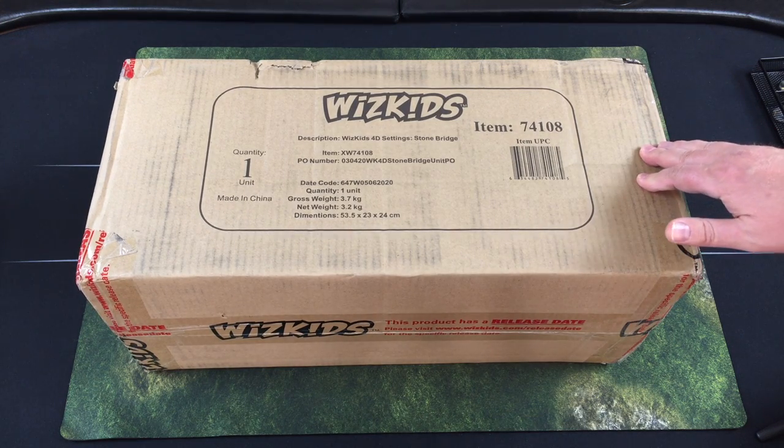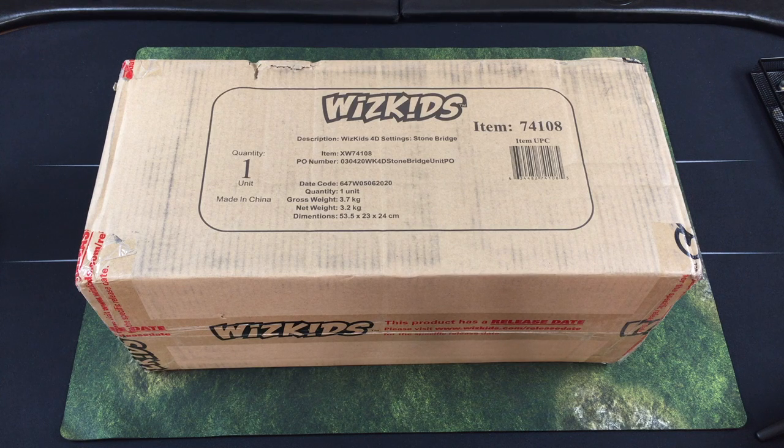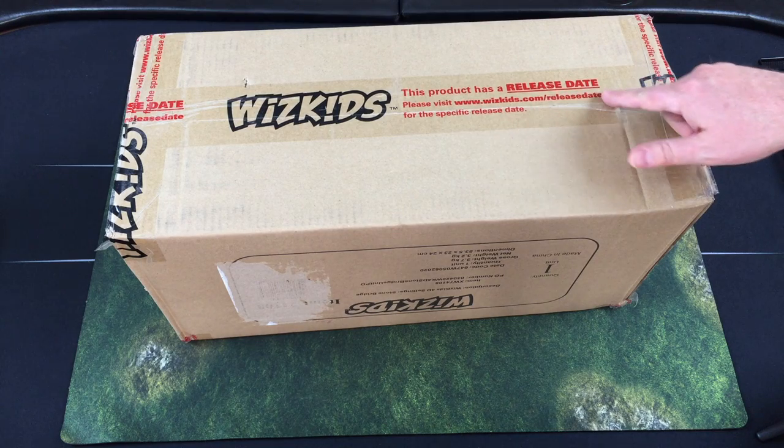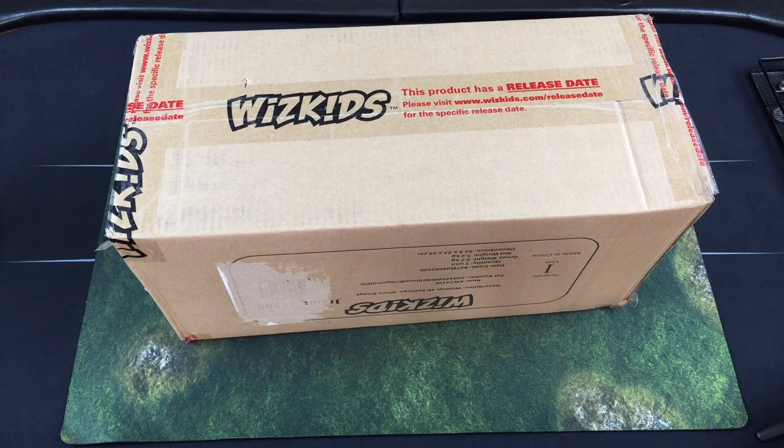This is a sizable piece of terrain I purchased on a whim. About a year ago we bought the WizKids Falling Star sailing ship — another big piece we did an unboxing on. This one has a release date listed on it. With the Falling Star, I pre-ordered it, forgot about it, and one day it just showed up.